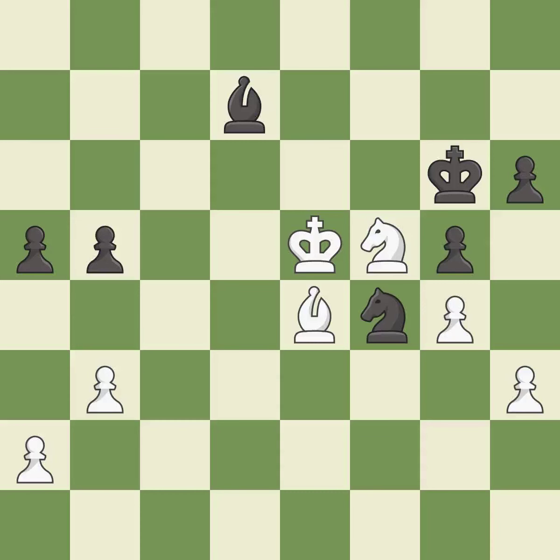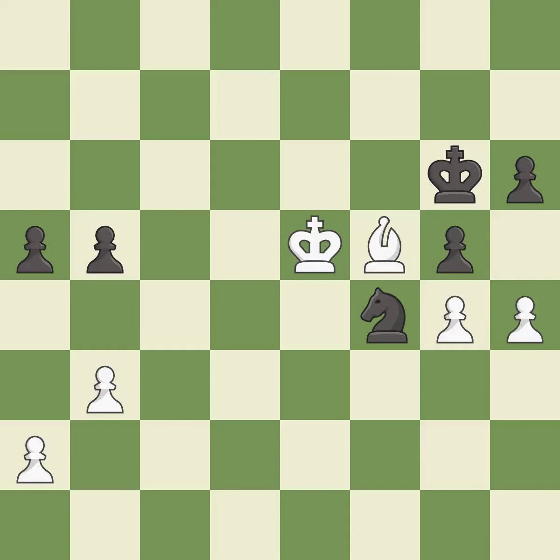The knight now occupies an outpost, a secure square in the opponent's territory. This move puts the pawn on a safer square. This threatens to win a knight. This maintains the balance in material with a good trade. Recaptures. This steps away from the checking bishop. Right on target.